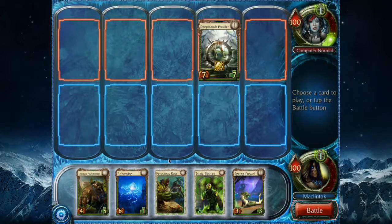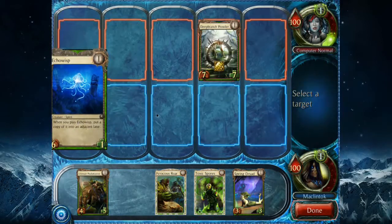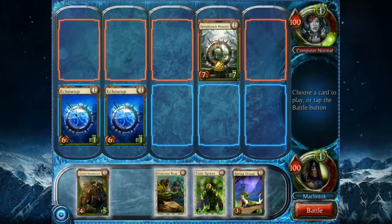So this is the first turn. The opponent has taken their first turn. The player who takes the very first turn can only play one card — typically you get to play two cards per turn. Notice there's no resource system whatsoever; I can play whichever card I want from my hand. I like this Echo Wisp. When I play one Echo Wisp, I can put another Echo Wisp in a free lane beside the first one — so now I've got two guys out.